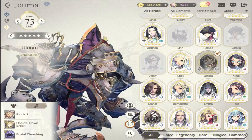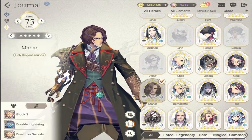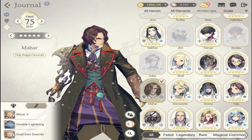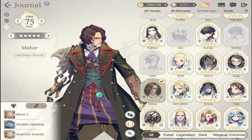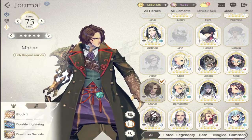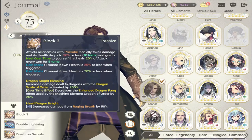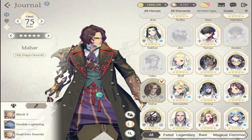If you can't get Uloom, get Mahar. He has a high drop rate for recruiting. What I like about Mahar is his block damage is similar to Uloom's — around 390 — so both are tough and block a lot of damage. Mahar also has Provoke, making him similar to Uloom. He's like a poor man's Uloom, but get Uloom if you have the chance.